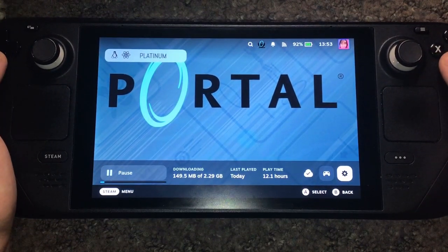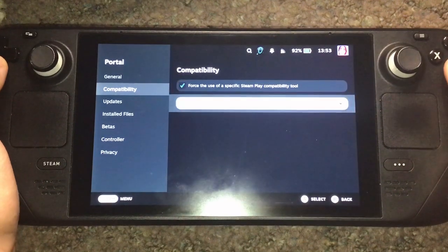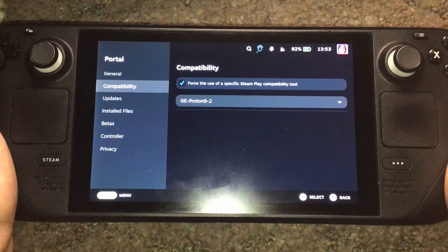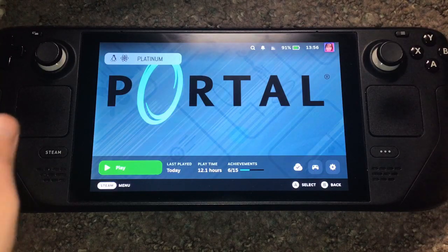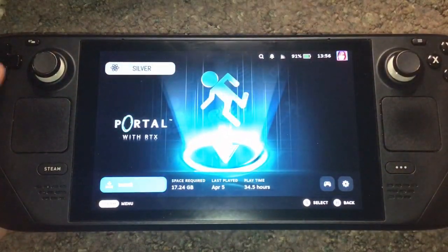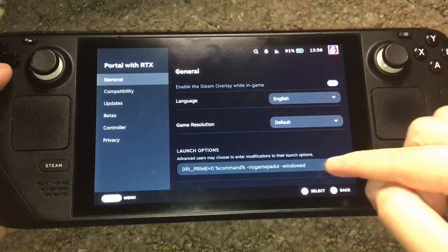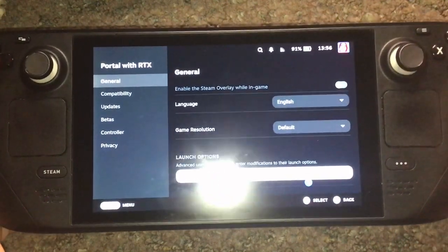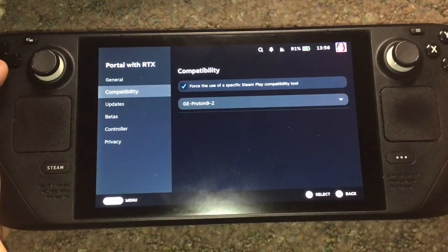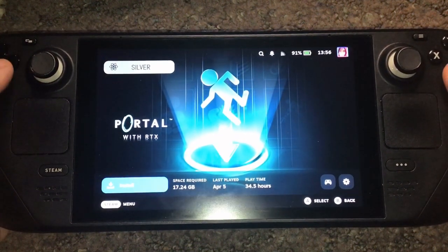Once you do that, go to its Properties and make sure you set it to Proton. Once that's done, we'll then need to install Portal RTX and do the same for this — go to Properties and select whatever version of Proton you have. We'll set it to GE Proton 9-2 and install it.